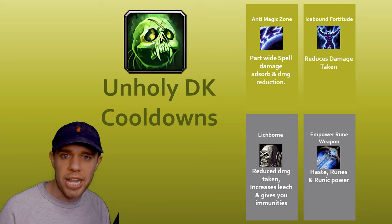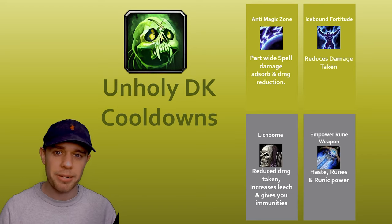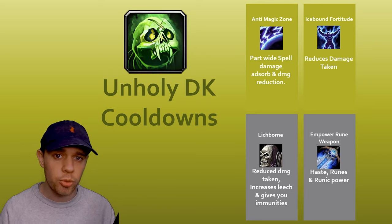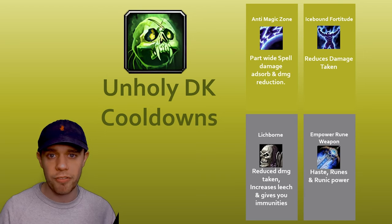Starting top left, we've got Anti-Magic Zone. It's a party-wide damage absorb and damage reduction that you can use. I predominantly use this in raids and don't use it as much in Mythic Plus. You do have to talent into this and it's really, really useful.